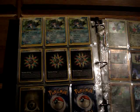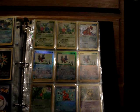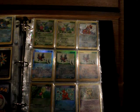Here's more: three Swampert and three Rainbow Energy. From the Dragon series, we have two Holo Roselia.